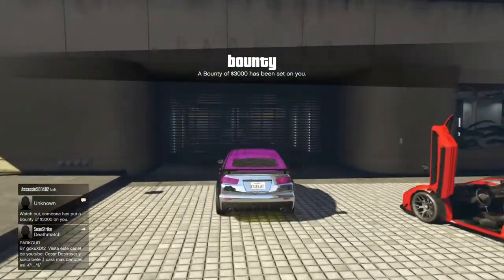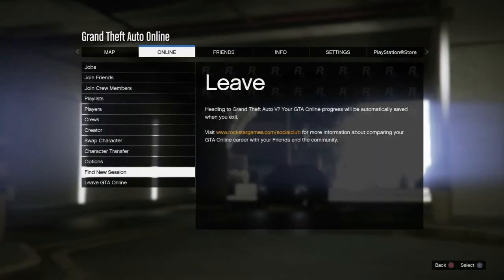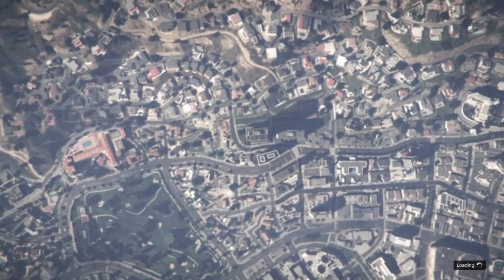This time upon entering, at the cutscene you want to find a new session. So hit the options menu, find a new session, and confirm. That'll whisk you away into a new session.